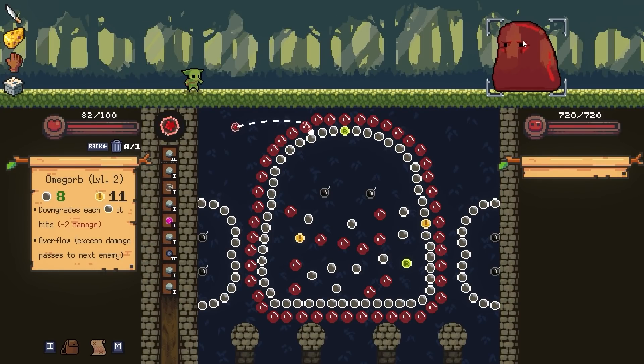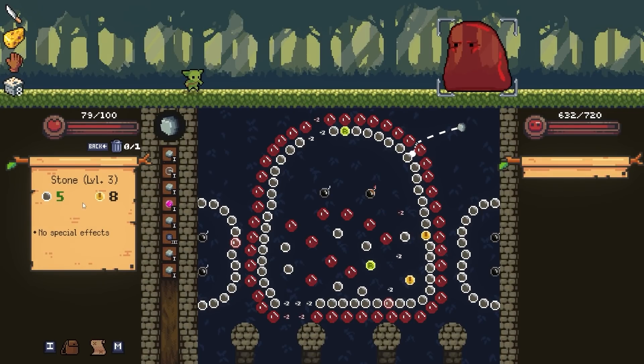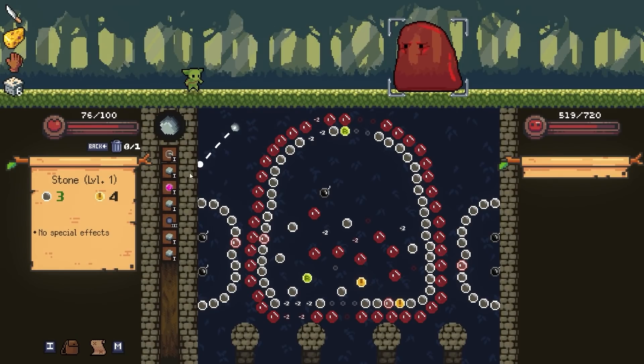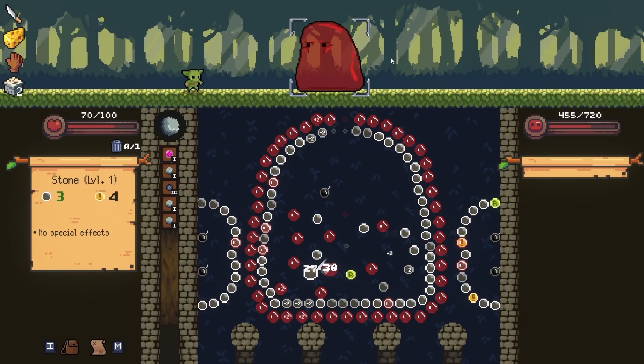Now we're fighting the big slime - he has 720 health. I'm gonna start with my Omegorb, which is great because it can do a lot of damage given the chance. Even that was 88 - that's a tenth of his health. This is a level 3 stone doing all that damage, five per peg. A bomb going off - that was 63 damage just like that. That's the bomb, so there's 113. Right now I can maybe go for the bombs. We're doing so much damage I'm really not worried about this at all.